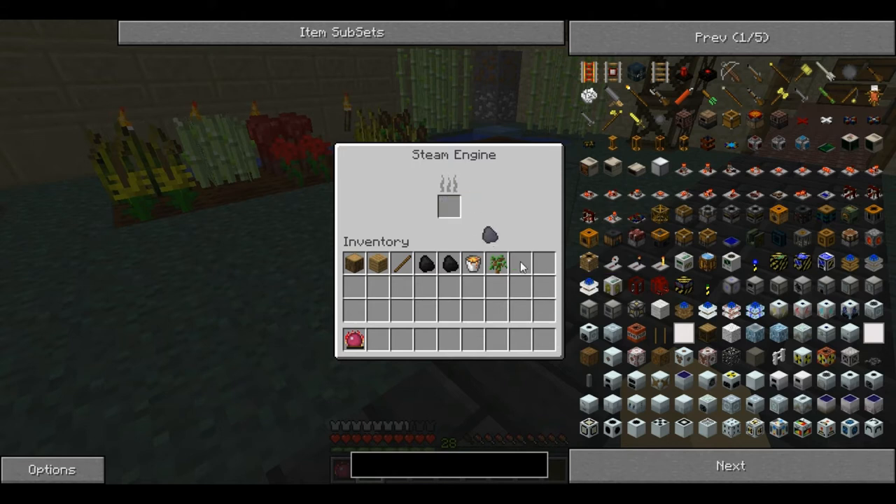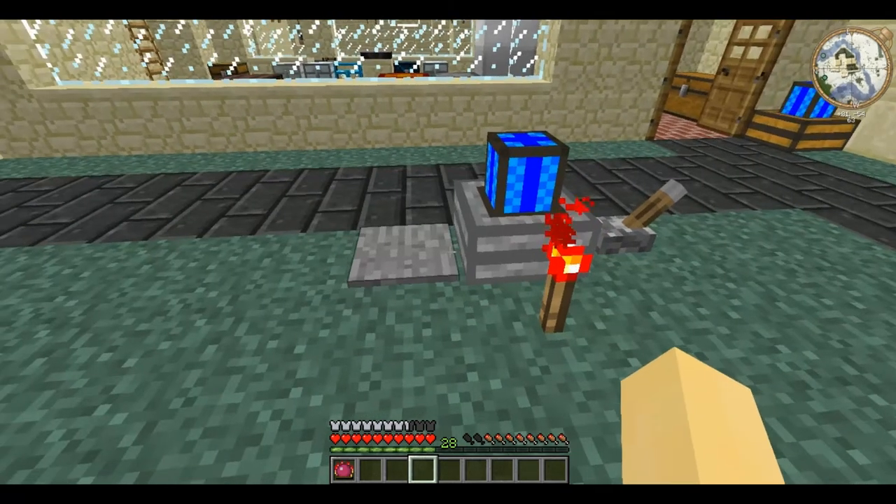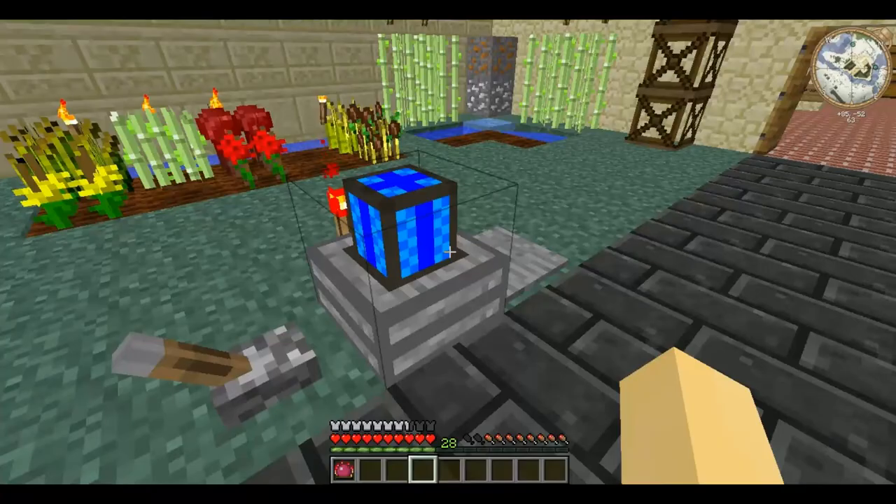Do note that it cannot burn coal coke — you can place it in the compartment but it cannot use it as fuel. Like the redstone engine, it requires a redstone signal — be that from a pressure pad, redstone torch, or lever — before it outputs power.